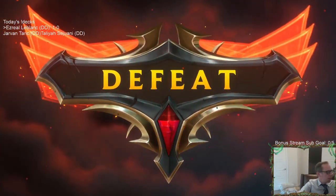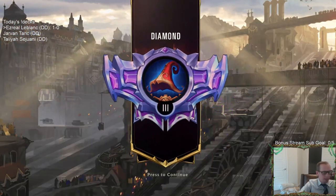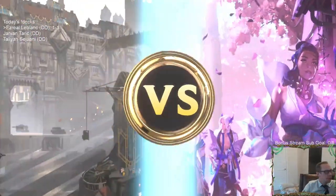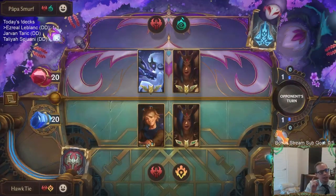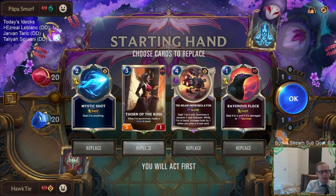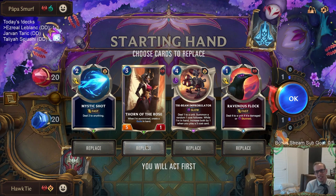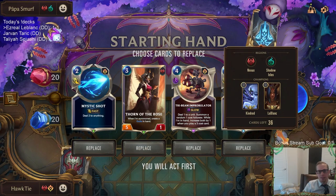I think if the attack token had switched that could have been a big deal. They had the attack token turn one with a 2/1, turn two Legion Grenadier, turn three a 4/3 overwhelm, turn four Sprayfin, turn five Gangplank. That's a really tough curve to stop. Turn six they played multiple two-threes dealing Nexus damage, plus Decimate. There's no shame in losing that game — most every deck loses that.